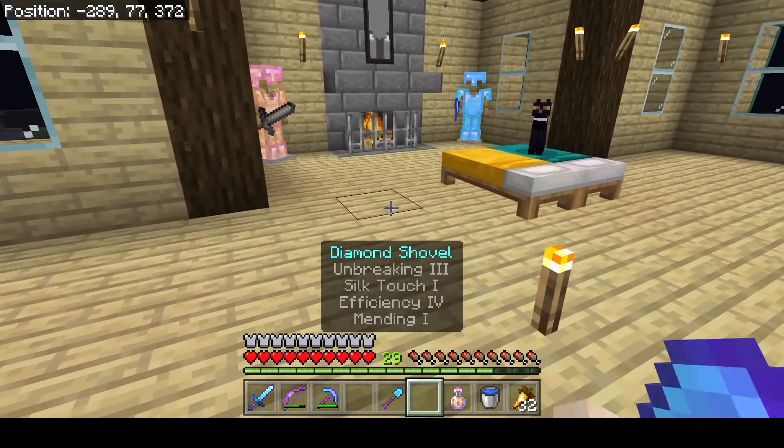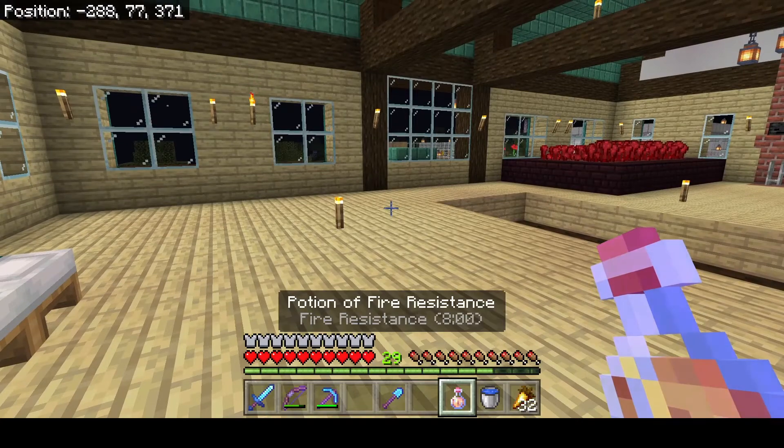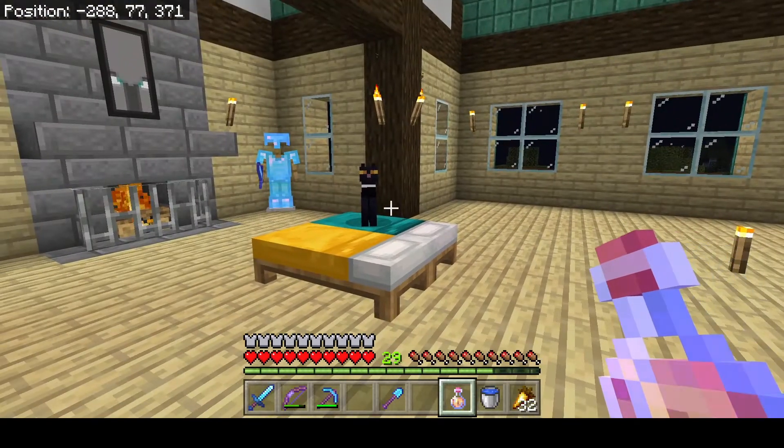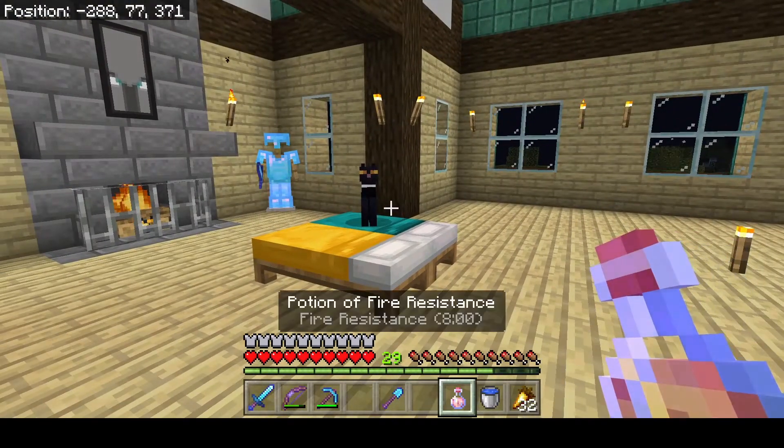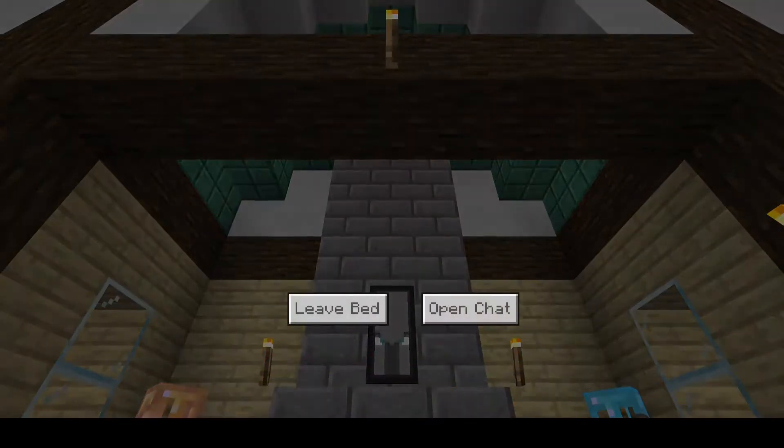One way to protect yourself while hunting for ancient debris in the nether is to keep a fire resistance potion in your hotbar at all times.